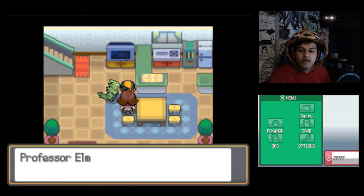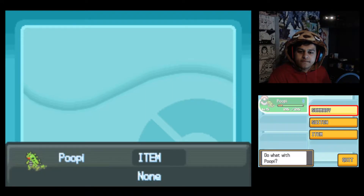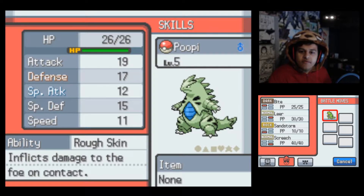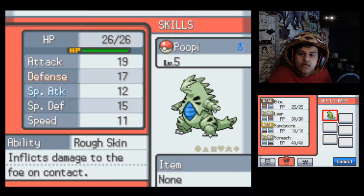Mom, look at my Pokemon, it's so cute - well, it's not cute. It has an Impish nature, Tyranitar at level 5. Its ability is Rough Skin - inflicts damage to the foe on contact. Moves are Bite, Leer, Sandstorm, and Screech. Some pretty basic stats for a level 5, I think. I got this in the bag.